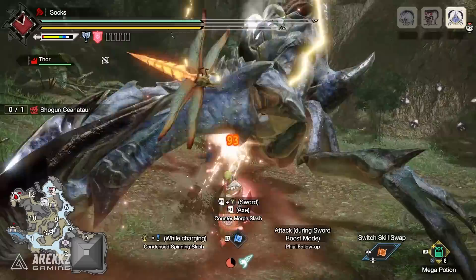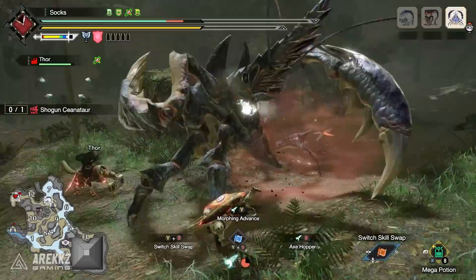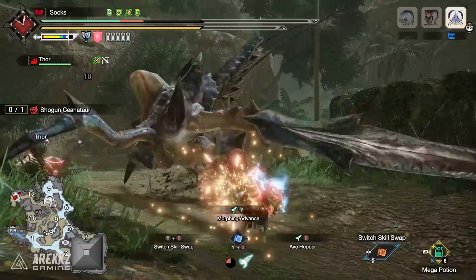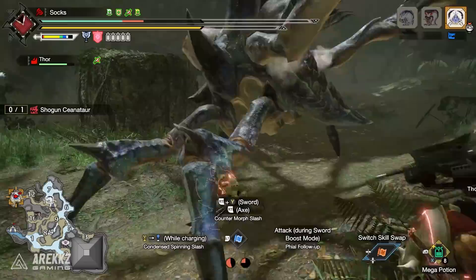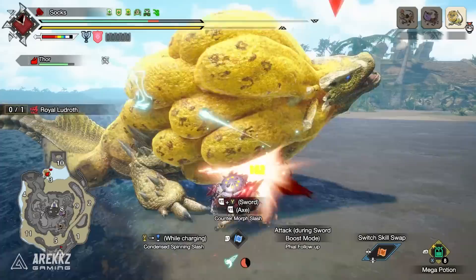The concept for this build is focused on dealing big SAED numbers, which is really satisfying. It benefits from the new skills added that affect elemental damage. The Elemental Exploit skill — despite its text — does work with the elemental phials of the chargeblade, meaning we get even more damage by using it. The caveat is that you need to hit elemental weak zones of 25 or higher; for example, the Ludroth head is a 30 weak zone to fire and will take massive damage from this build.